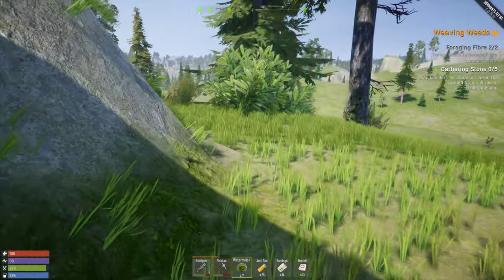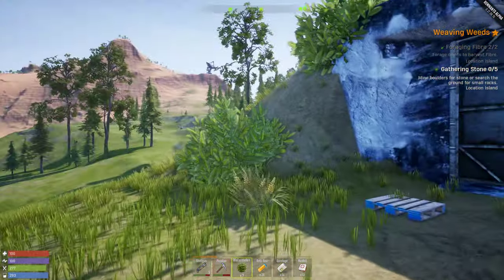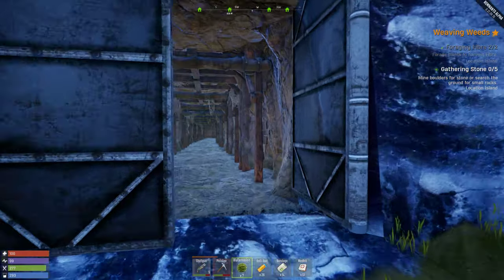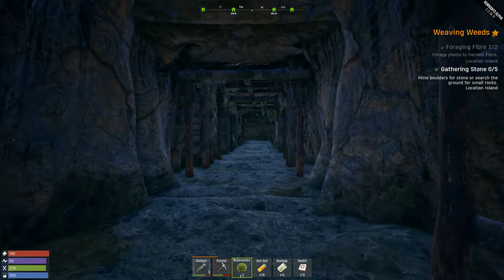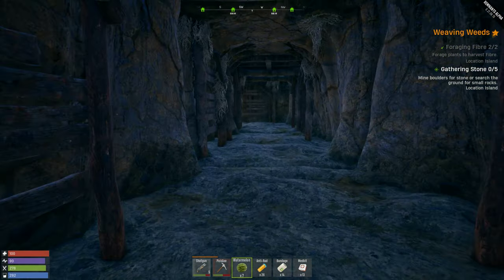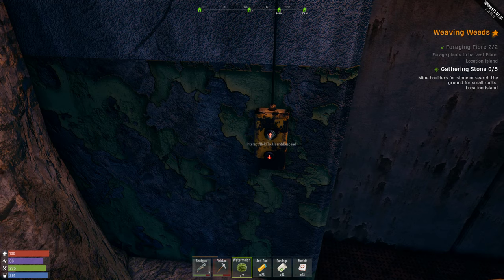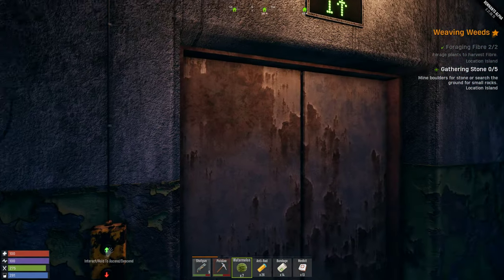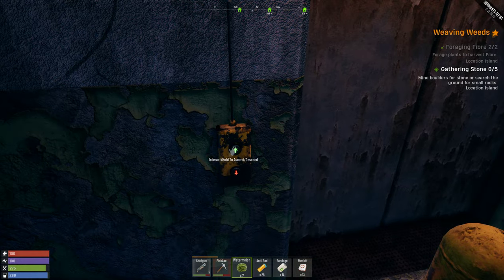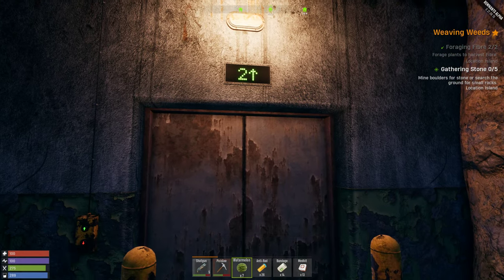Hi guys and welcome back to an episode of Remnants. I'm here at this new POI - I don't know what this is exactly. This mine was kind of blocked before but now it's opened and we can check it out to see what we're gonna find inside. There's an elevator here - we're gonna call it out, hopefully it works.